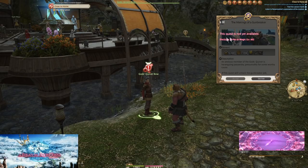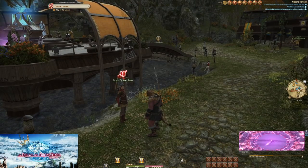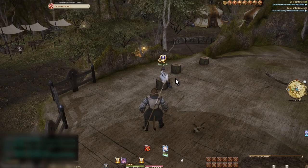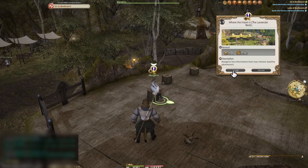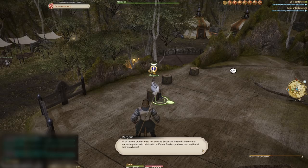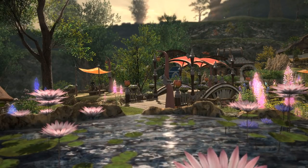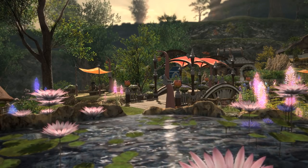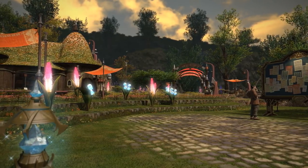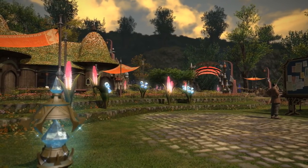Be sure to always be progressing the story. There is one more thing we can quickly mention: this blue quest you might have found called Where the Heart Is. All three starting locations have one of these — this is for housing. You can do the quest now but ignore housing for now. We'll come back to this at level 50.